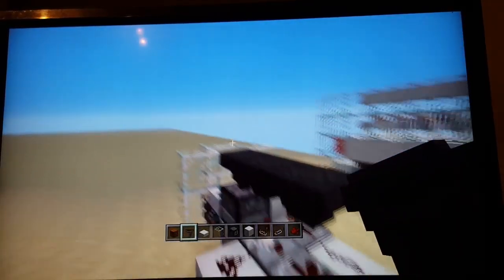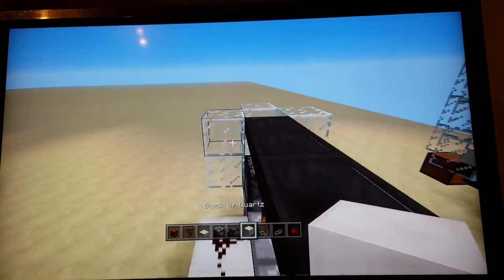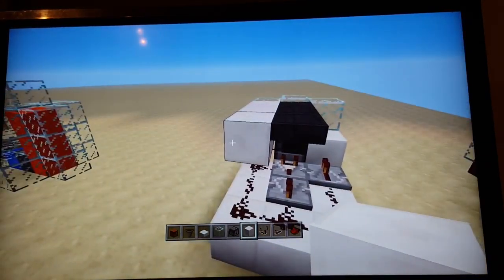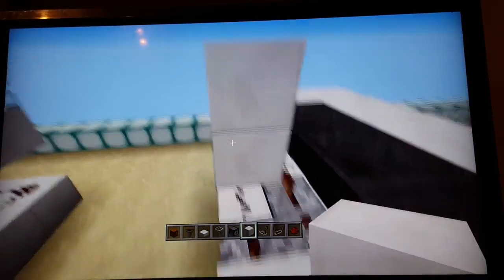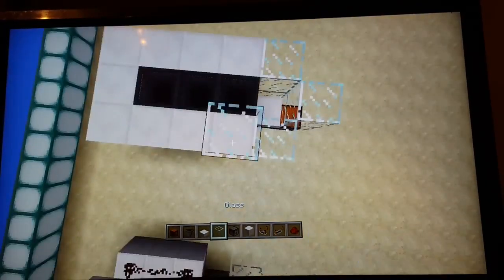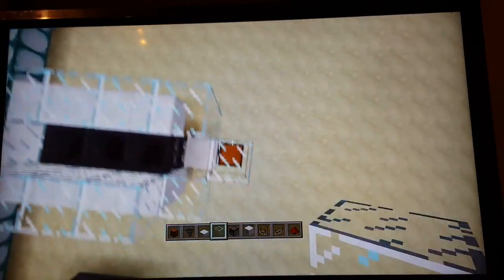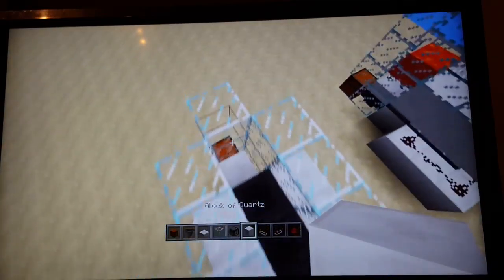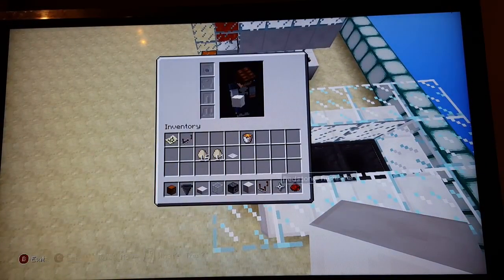Place a hopper here, then two more hoppers right here — you could go on for a long time. Then place an area, or a cage, for the chickens. I just chose glass to put around here so you can see the chickens, but you can use whatever block you want.